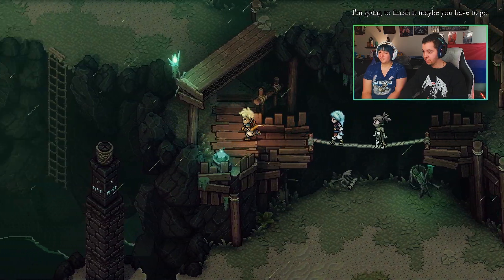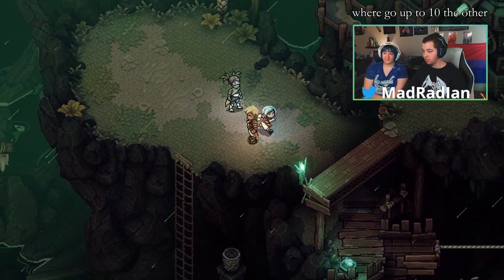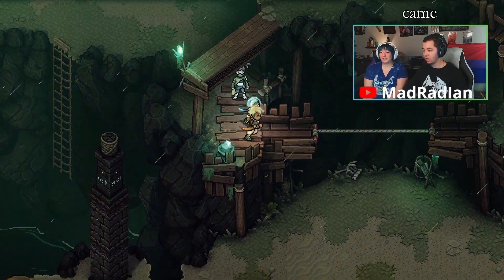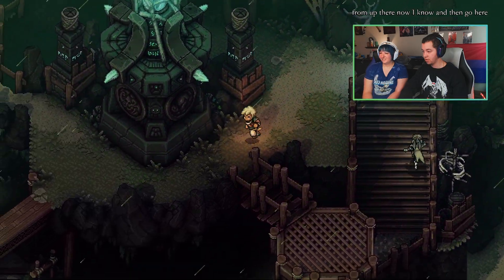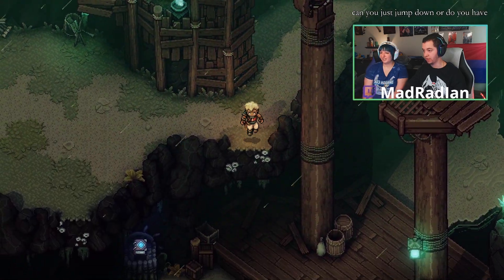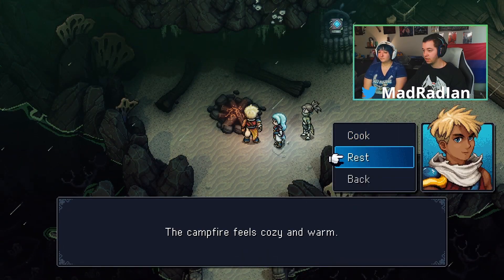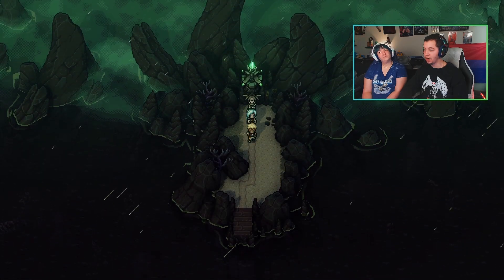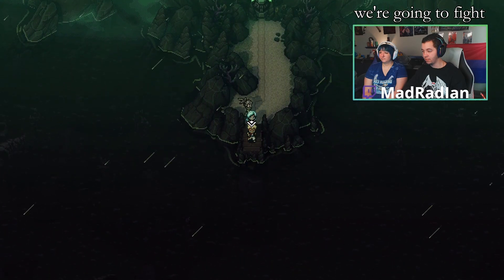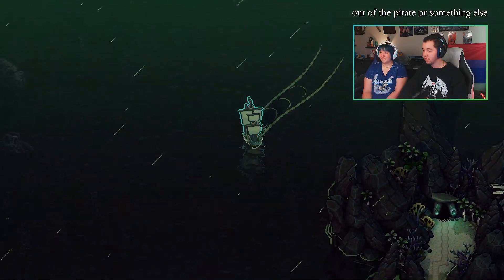Maybe you have to go up somewhere — go up and turn the other side. So go back the way you came because that's the only way you can go up. I just came from up there though. Can you just jump down or do you have to grapple? Come on, game. Now we're gonna fight the... Bound of the Butt Pirate or something. It's the captain of the ship, I can't remember his name.